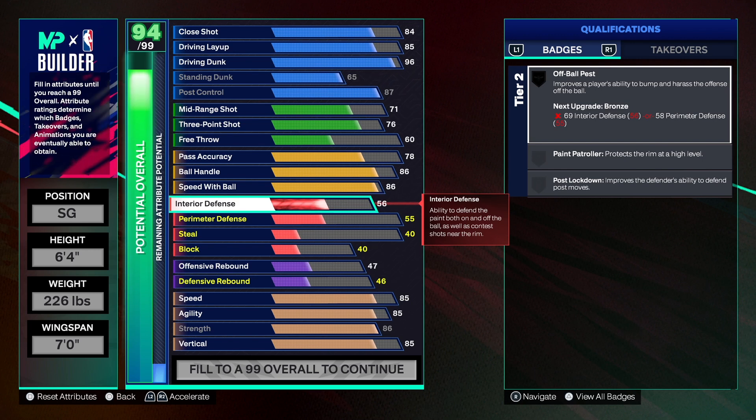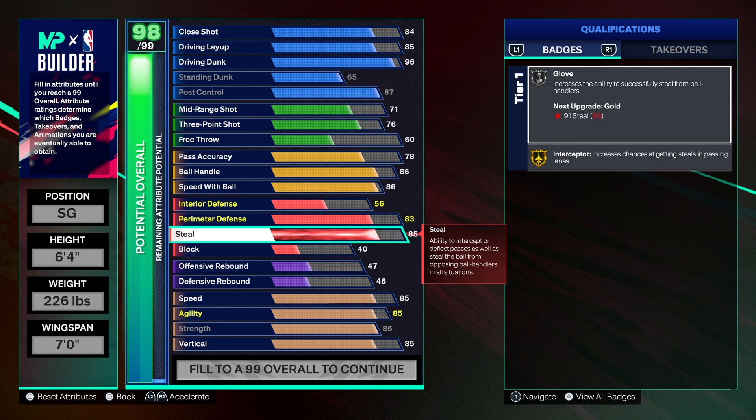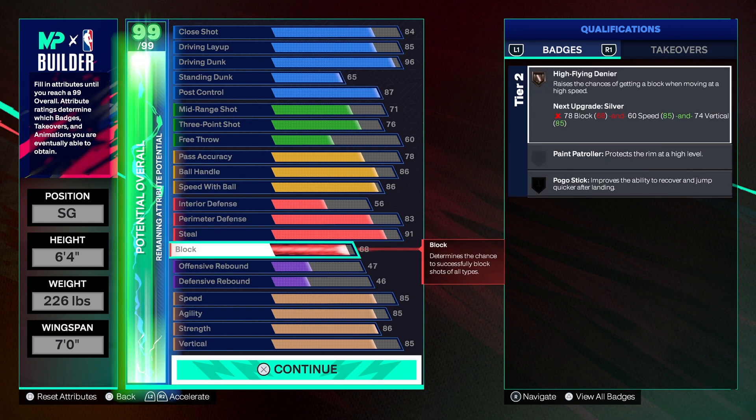This is a rim attacker, not a two-way rim attacker, so we didn't go for the two-way name. For the perimeter defense, we only did an 83 - that keeps us with the name rim attacker. If you want two-way rim attacker, go to 84 or 85. I left it at 83 and we have silver challenger, silver pick dodge, silver immovable, and bronze on ball menace. For steal, I went ahead and took it to a 91, which gives us gold glove and gold interceptor. We also have some good shot blocking on this build.